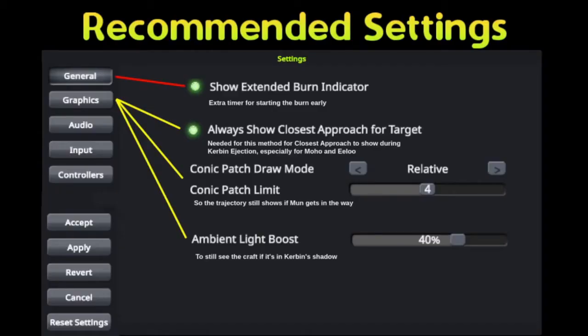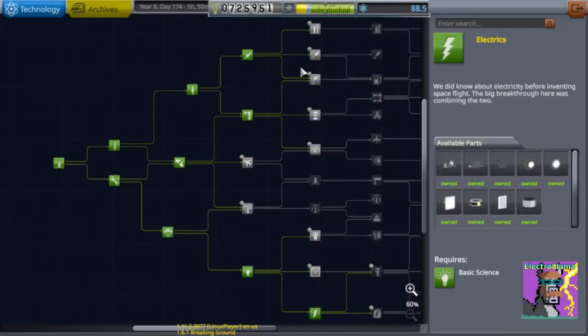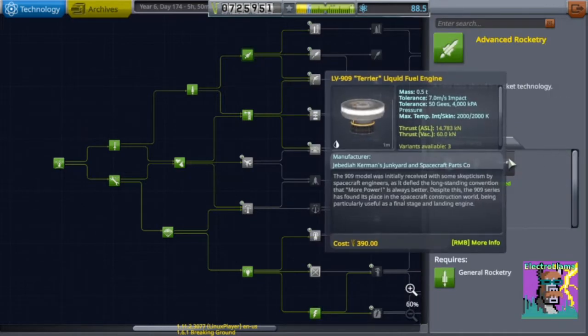Before we start, go ahead and check these settings, especially the always show closest approach for target. To build the rocket that I'll be using, here's the tech that you'll need. It's pretty typical by the time you finish going to Moon and Minmus. You especially need the solar panels and the efficient Terrier engine.